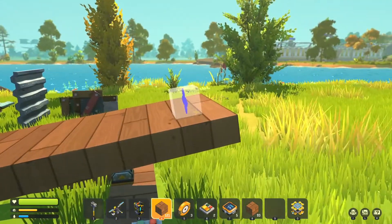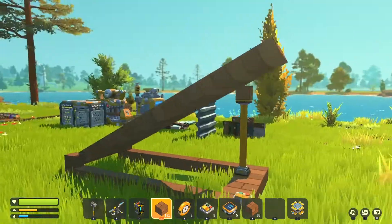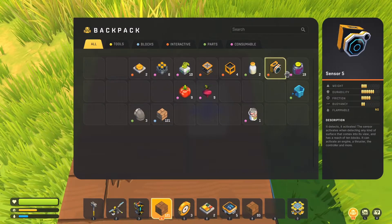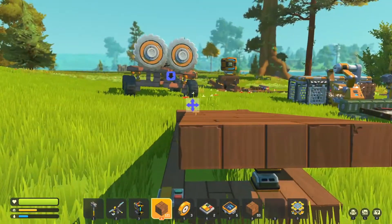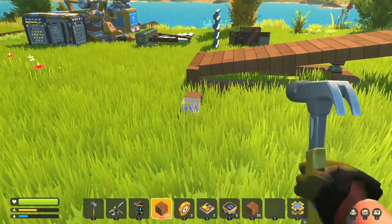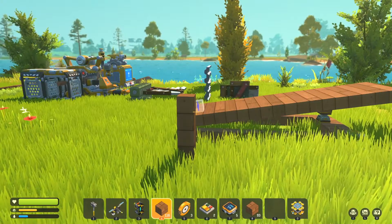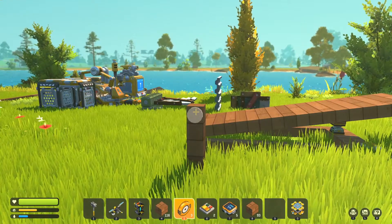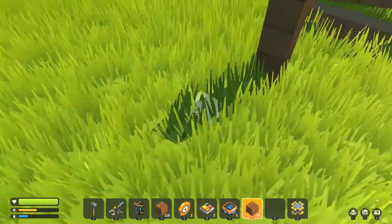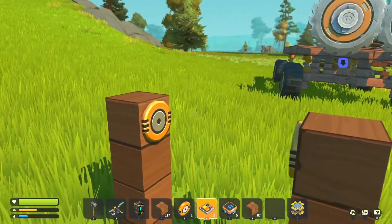I want to mount a water gun on here and then use the piston to change where it's pointing. Maybe that's not the best — I think that's the best way to do it because I need to be able to change it just a little tiny bit. Honestly, I think the lever option is the best way, but let's see what happens with something like this.